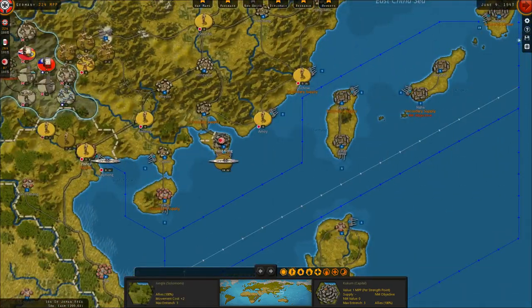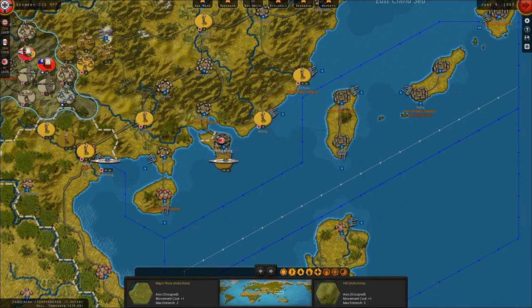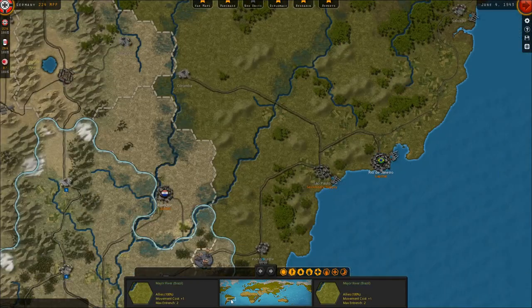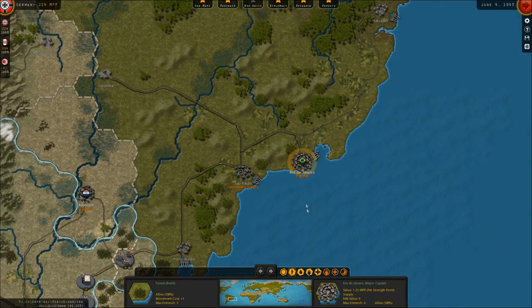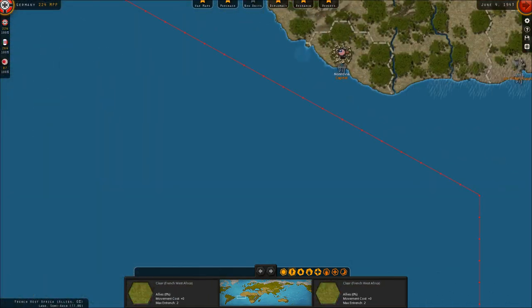I think that does it for our turn — hopefully I don't lose power here. In Argentina, we've started advancing and hopefully can approach Porto Alegre next turn. We've got our headquarters and garrison unit on the road, with a nice rail line up to São Paulo and Rio de Janeiro — the secondary supply and capital of Brazil. I've been able to upgrade my Argentine corps to level 2-1-1 thanks to German technology.